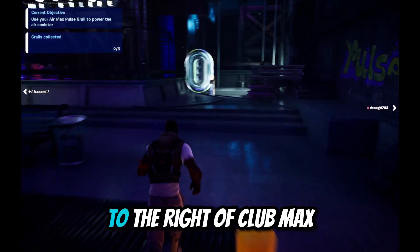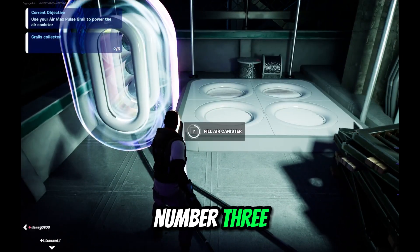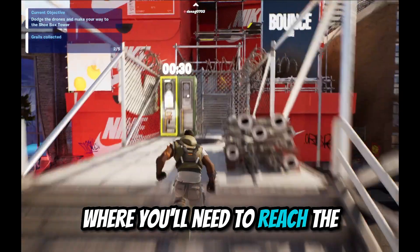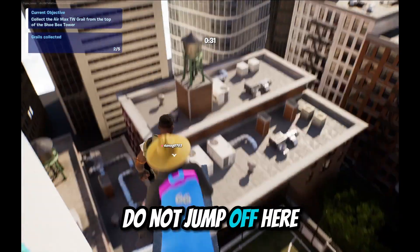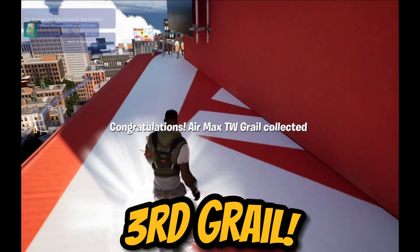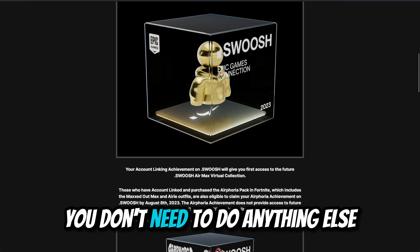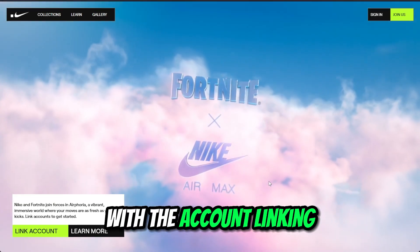This air canister was kind of hidden to the right of Club Max, and that leads us on our journey toward grail number three — Lockdown Defense. Avoid these drones as you make your way to the shoebox tower, where you'll need to reach the top and reset the checkpoints along the way. As soon as we get to the top, we claim our third grail, the Air Max TW. Remember: if you want first access to future Air Max collections, your achievement was done with the account linking — you don't need to do anything else.